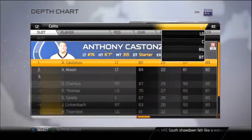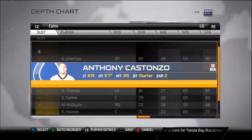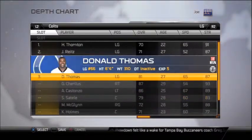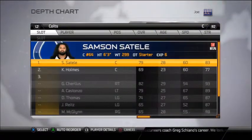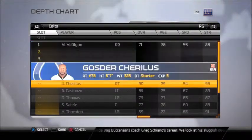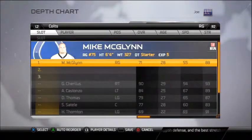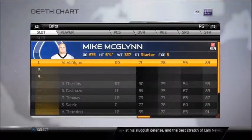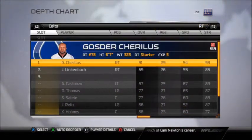At the left tackle position, we've got Anthony Costanzo. At left guard, we're going to have someone out, so make sure you put Donald Thaum as your starter — he's going to be your main guy in the left guard position. At center, we've got Sestili. At right guard, we don't have anyone who can really play right guard, so you've got to keep this guy there — even though it looks like a pretty low overall, there's no one else to replace him. We've got right tackle right there.